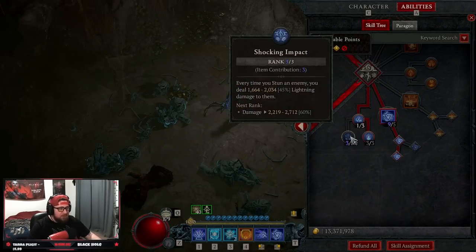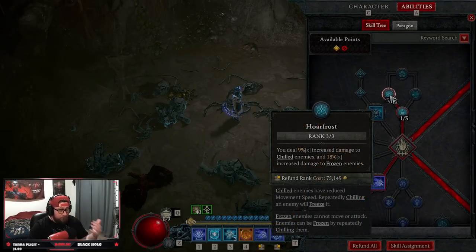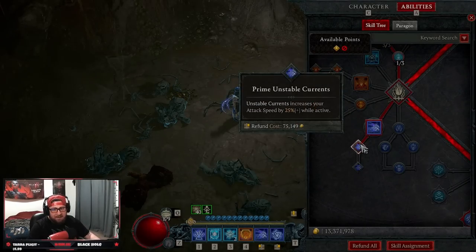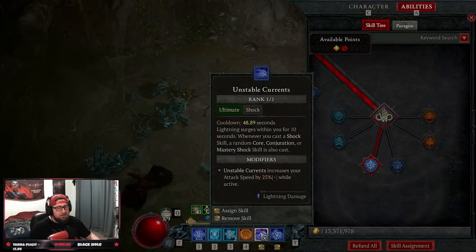We're not doing damage with crackling energy, but we need it to replenish our mana and reset cooldowns on Teleport and Unstable Currents. Then one point into Static Discharge and three points into Invigorating Conduit to keep mana up when we absorb crackling energy. Three points into Shocking Impact is from my amulet — not necessary for the build, but it does additional damage when you stun, which happens when we Teleport in from Remnants. One point into Permafrost and Hoarfrost — we're mostly freezing, so we do 18% increased damage when we freeze with Frost Nova.